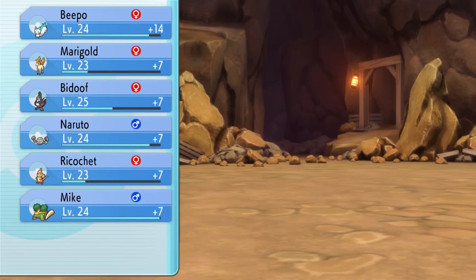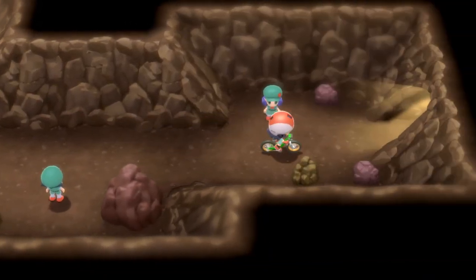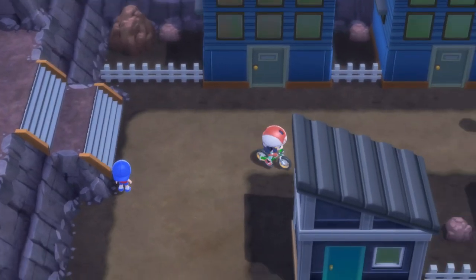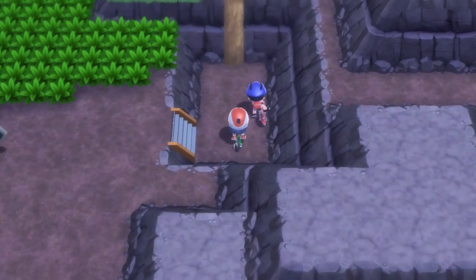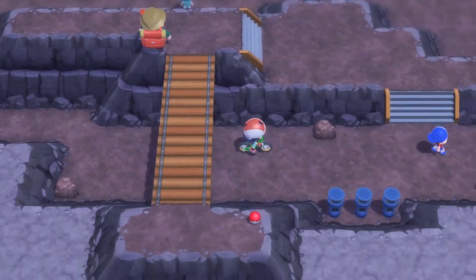Early game, while the gym leaders tend to be weak to Grass, every Pokemon I have to fight is either a Geodude or a bird Pokemon. So I don't want to risk Mike. But listen, Mike needs us — Mike needs to like us. Wait, there aren't any Pokemon to catch around here.